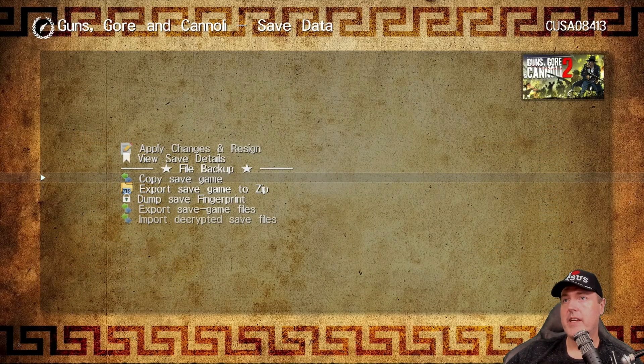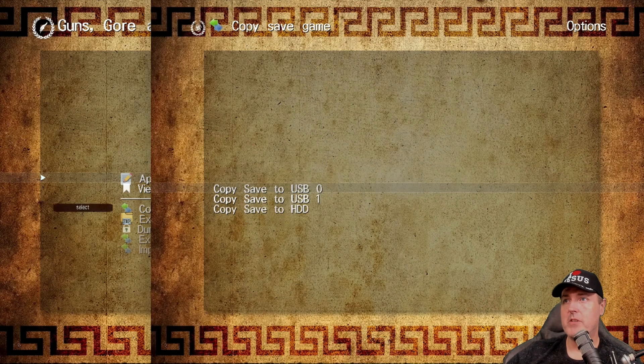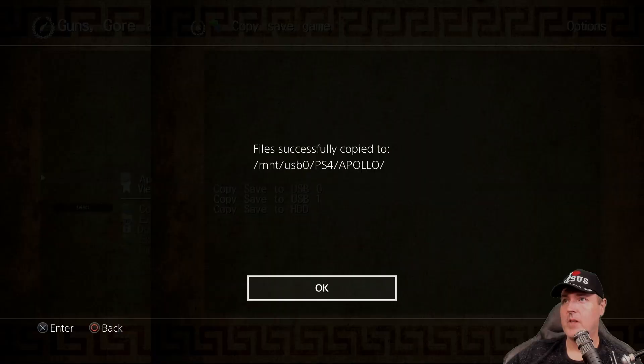You can do a couple of different things, but the primary one we're interested in is copy save game. Select that option and you're given three options: copy to USB 0, USB 1, or your hard disk drive. I have a USB drive inserted into slot 0, so I'll go ahead and copy this save. There it is.